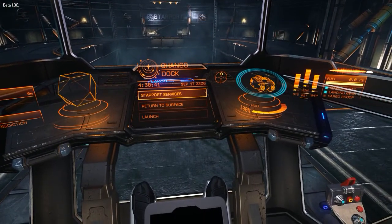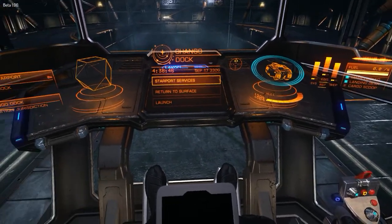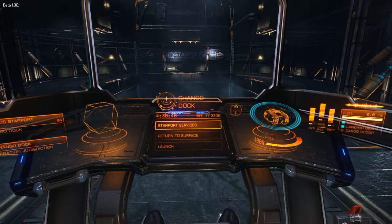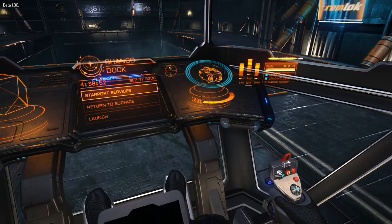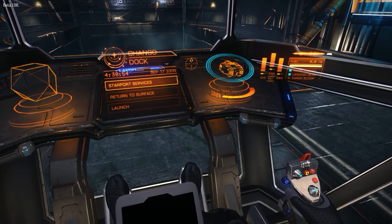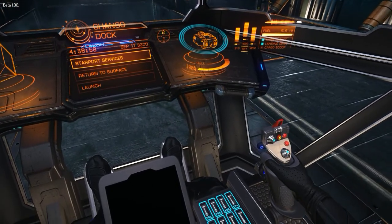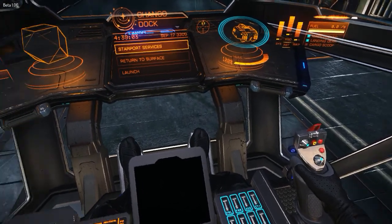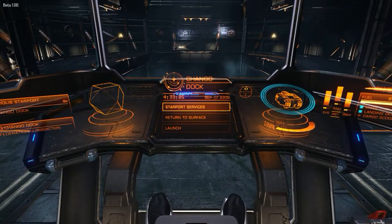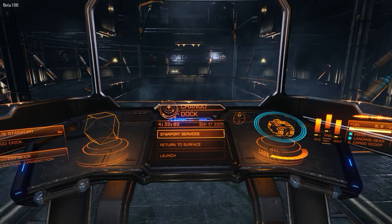Now with the Sidewinder I was able to jump 7.9 light years, and with the Cobra I was able to jump 9.4. With this, the LACON Type 6, I can jump 28.559 light years. So now that is empty.